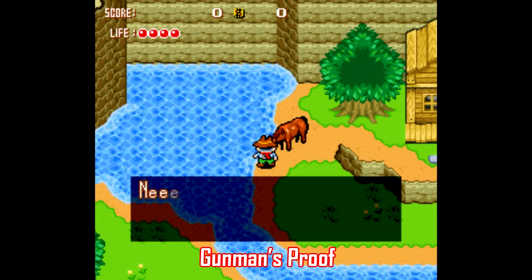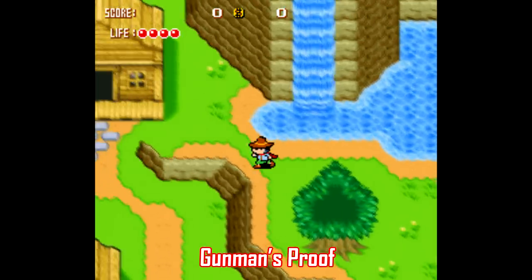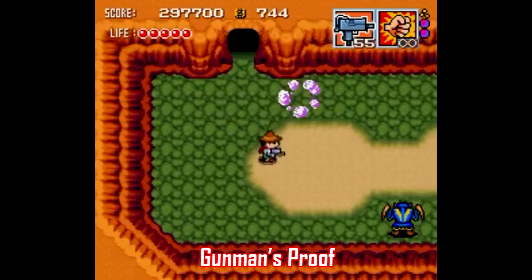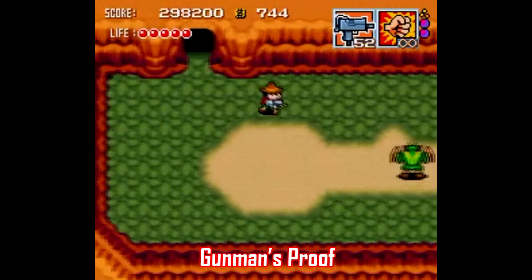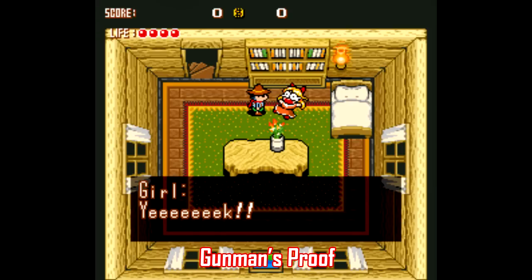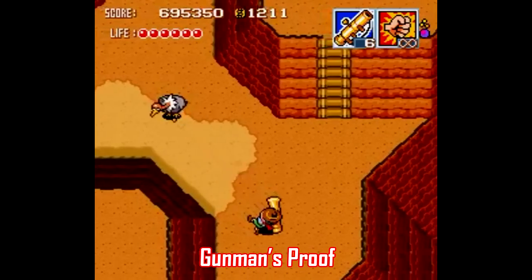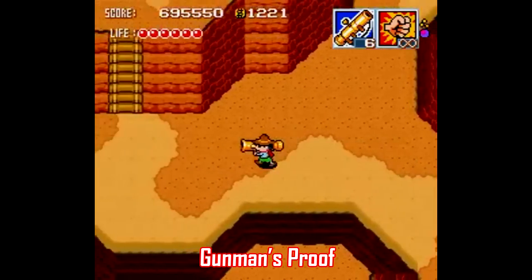I'll finish up with another Super Famicom game in the adventure category: Gunpro — Gunman's Proof. You'll need an English patch to play this one, but it's well worth it. It's pretty much a Link to the Past clone, just with a Wild West motif. It's an entertaining playthrough with some funny dialogue, and some of the weapons the game has you using are really a lot of fun. The time to complete this one is around four hours, and it's time well spent.